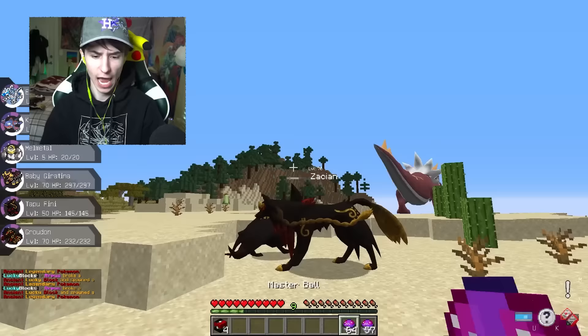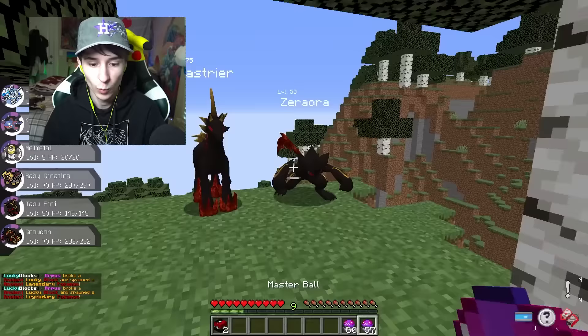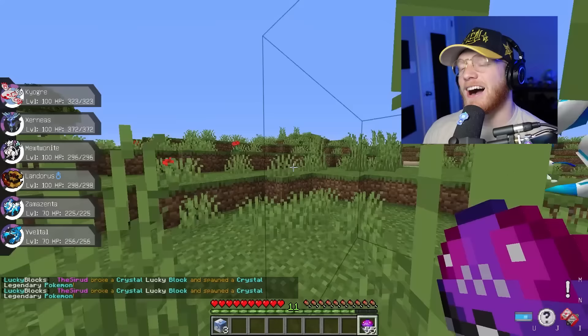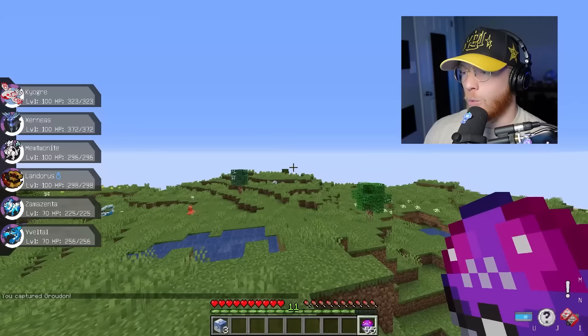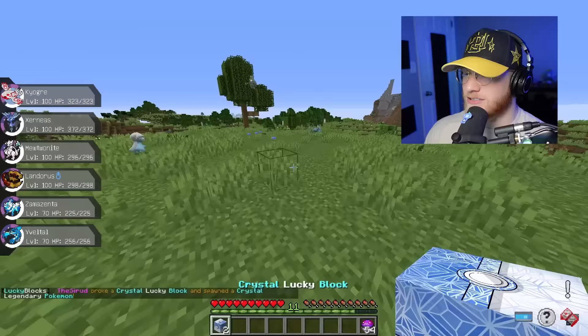Four more ancient lucky blocks. We get a Glastrier, a Zero Aura. I'm in between Yveltal. Oh, Groudon! Okay, now we have a decision to make — we have Groudon, Yveltal, and Zekrom. What fits best? Honestly, I think Yveltal's Dark type is going to be really good. I could definitely see Arpus bringing some Psychics in, and Yveltal just destroys them. So I think Yveltal is going to be the one.